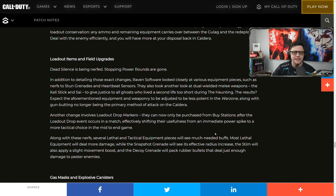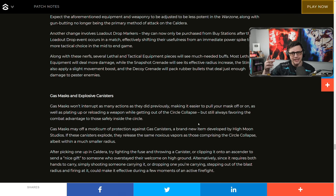Along with the nerfs, several lethal and tactical equipment pieces will see much-needed buffs. Most lethal equipment will deal more damage — probably forcing people to use EOD. The snapshot grenade will see its effective radius increase. The Stem will also apply a slight movement boost, so maybe you use a Stem with Dead Silence for extra speed. The decoy grenade will pack rubber bullets that deal enough damage to pester enemies, giving you hit markers.